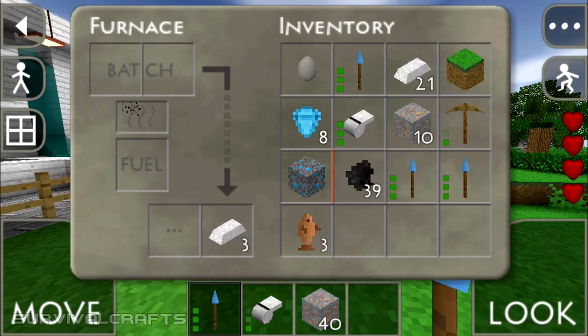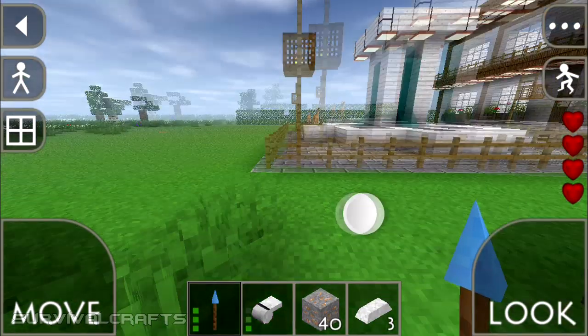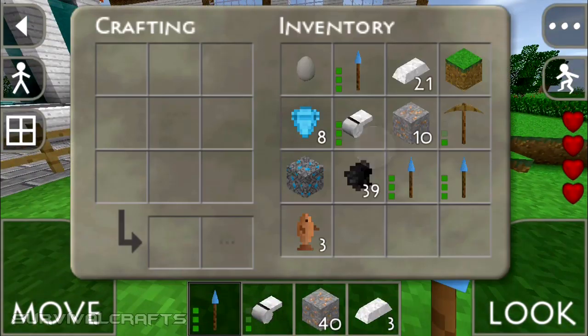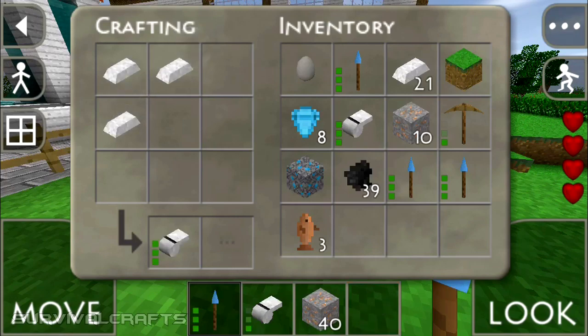Now you just need a crafting table and place your iron ingots in this manner, and you get a whistle like this.